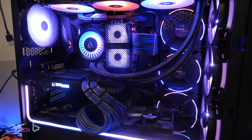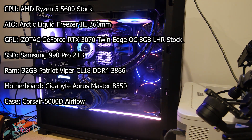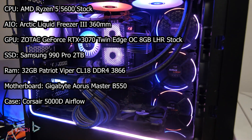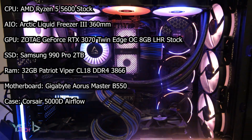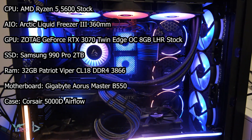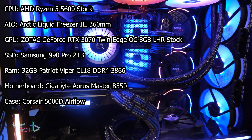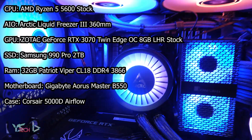Let's see what the test system is. You can see all of the specs on the screen, and even more on YSTech.org. For the CPU, I have my Ryzen 5 5600 which is stock. The graphics card is a Zotac RTX 3070 with 8 gigs of VRAM, also stock. The RAM is 32 gigs of Patriot Viper on XMP at 3800 CL18.